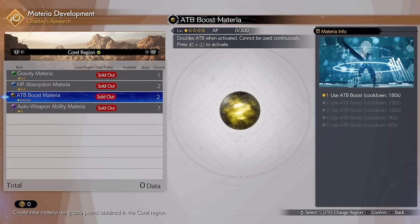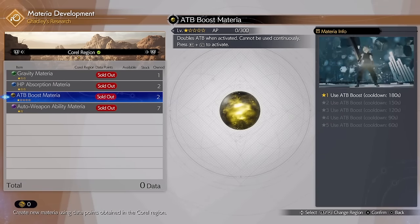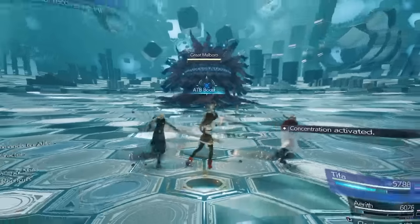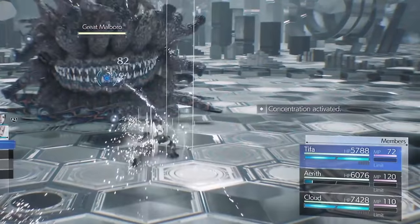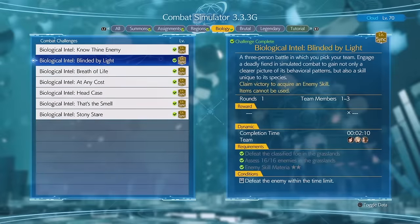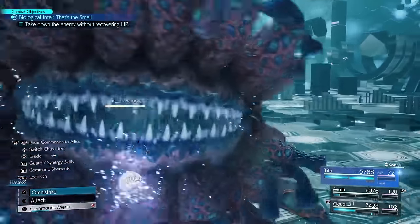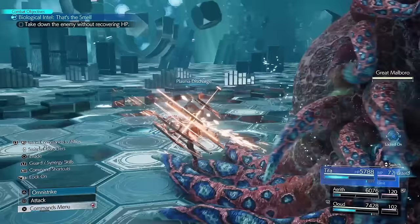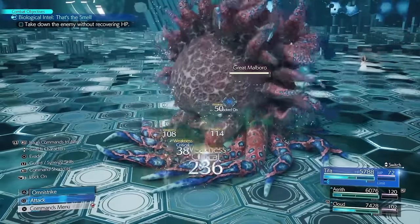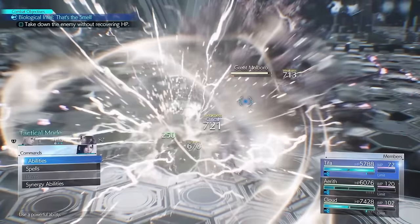To take advantage of this free ATB, we'll want to use ATB Boost from Chadley in the Corel region. This doubles the current ATB you have, so with one ATB it'll be turned into two ATB. Now that we have some ATB to mess around with, you'll want the enemy skill Plasma Discharge from Chadley's Combat Simulator, Biological Intel, Blinded by Light. Plasma Discharge does area-of-effect damage around the user's hitbox, and every time you gain an ATB segment it'll activate again. This is a lot of free damage for one ATB usage.